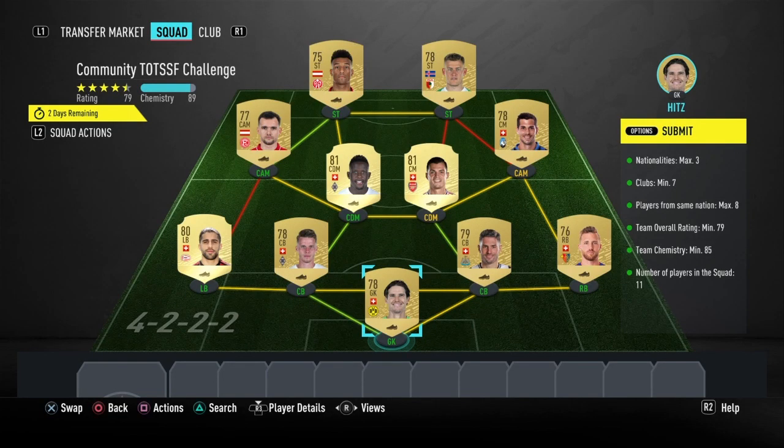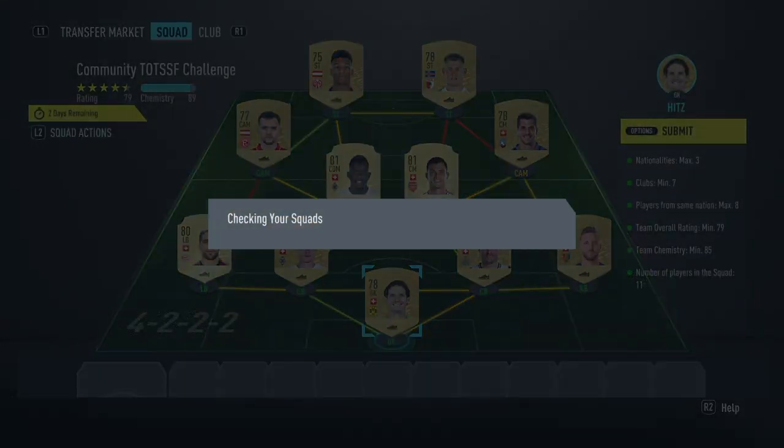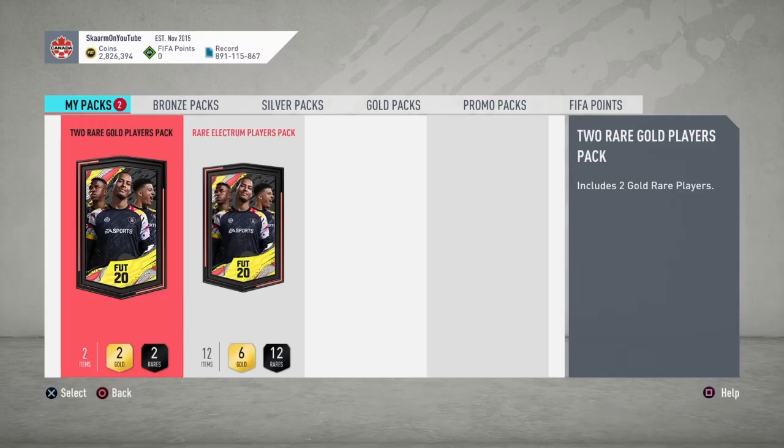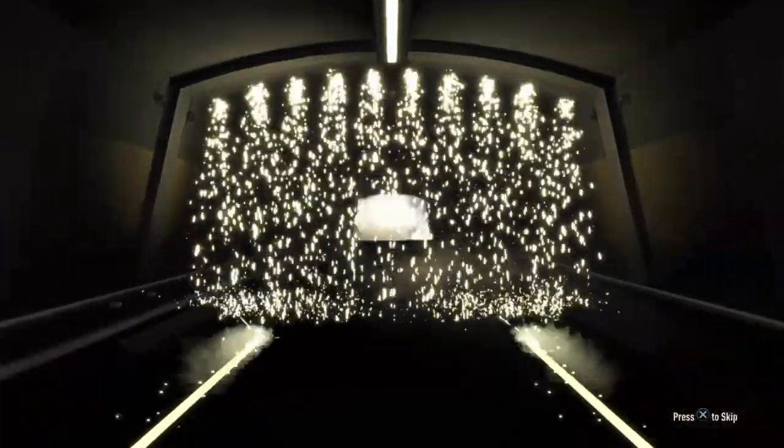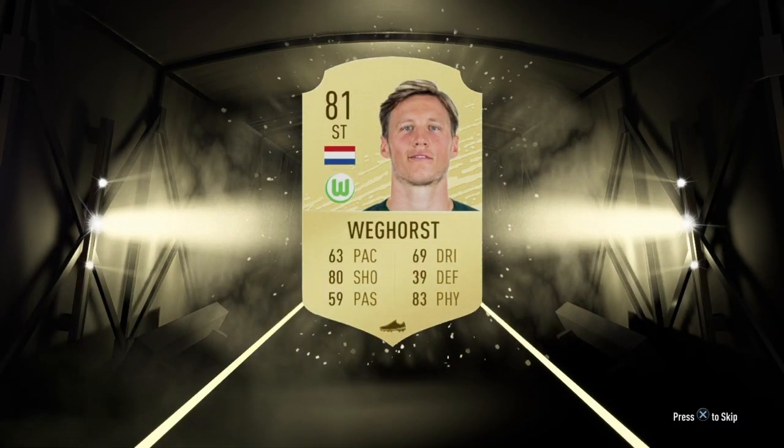That is the SBC completed. I'm going to submit that and see what I get in the packs, hopefully something good. Starting off with the two rare gold players pack — the potential of getting something good from this is very, very low, and that is exactly the case. No inform in this pack, just an 81-rated Weghurst. Terrible pack.